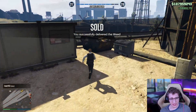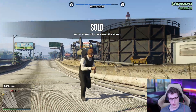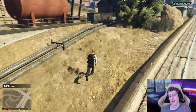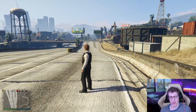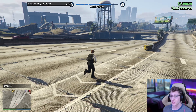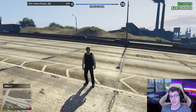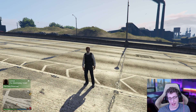Today we made at least $4 million in total — $1.6 million from the Coke lockup, $1.3 million from the Meth Lab, plus the counterfeit cash and weed farm on top. We have a boatload of money in our account at $108 million. Hopefully you enjoyed today's video, and if you'd like to see more like it, please consider smashing that subscribe button down below. I'll see you all in the next one. Bye-bye.